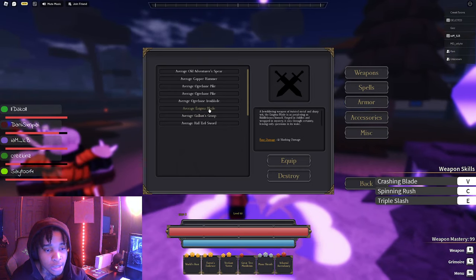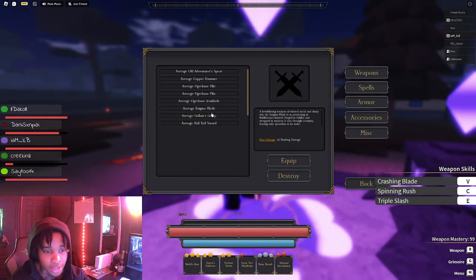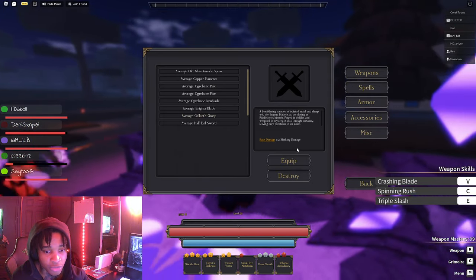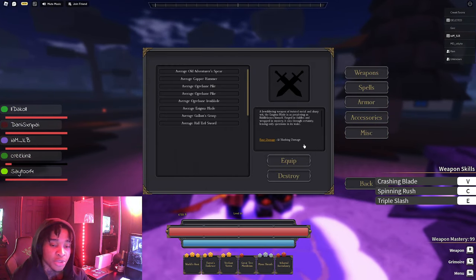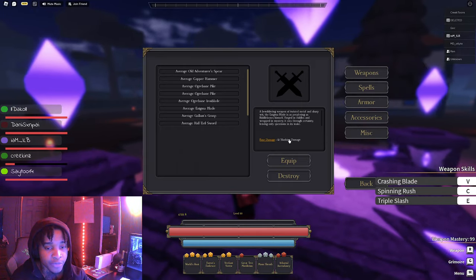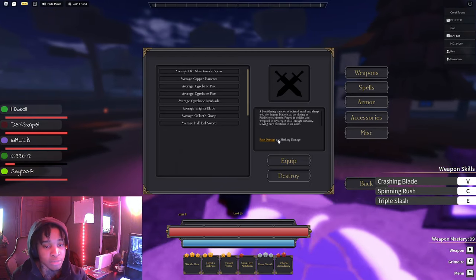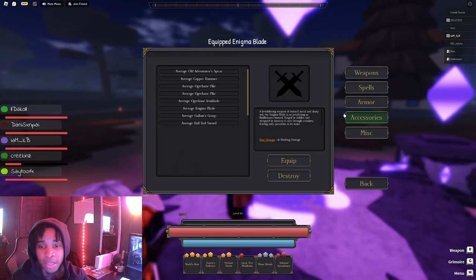And then for the main sword, the Enigma Blade itself, it gives you 12 plus slashing damage. Currently, slashing damage is not the best thing. So if they end up fixing that in the future and it gets better, this blade itself could end up being a problem. I'm going to go ahead and equip my blade back on.